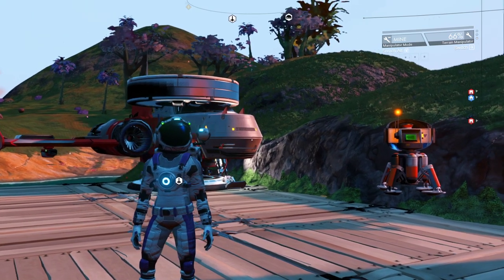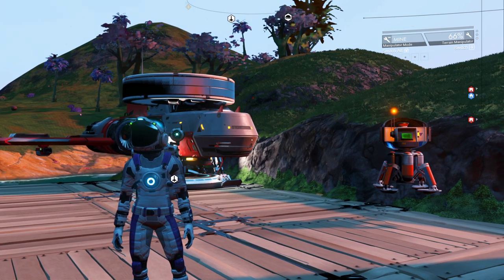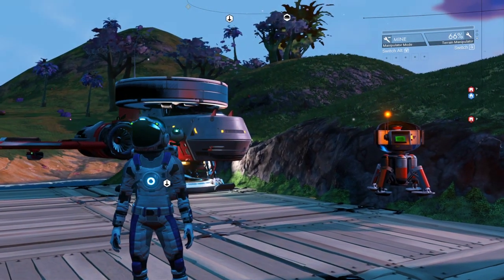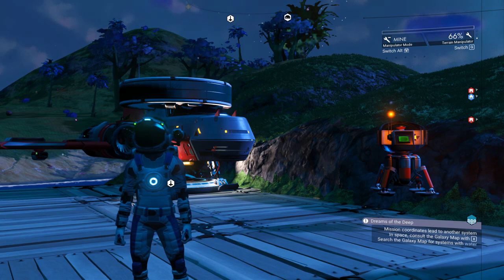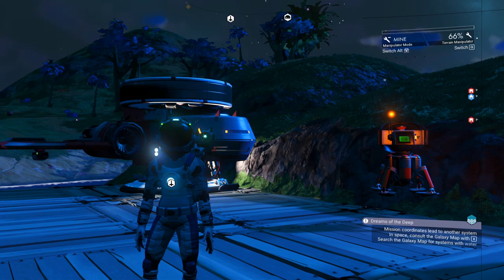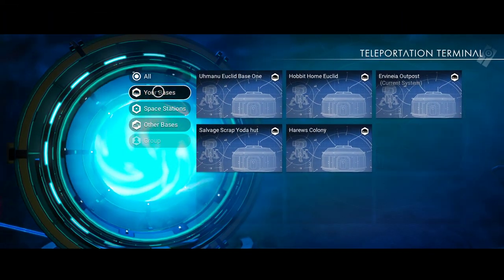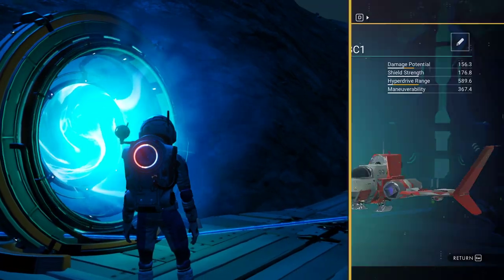Hello everyone, welcome back to No Man's Sky Origins. We're playing permadeath today and we're going to attempt to build an activated indium farm in a very dangerous place, because the only place you can build an activated indium farm is in a very dangerous place. I really dread teleporting there, but maybe I should check the launch thrusters first.